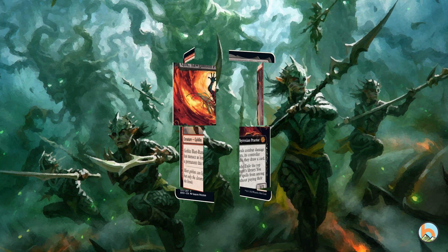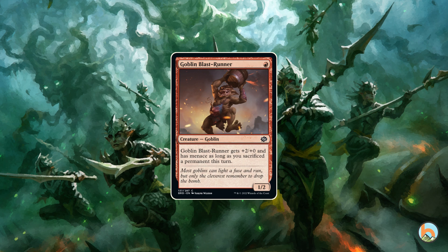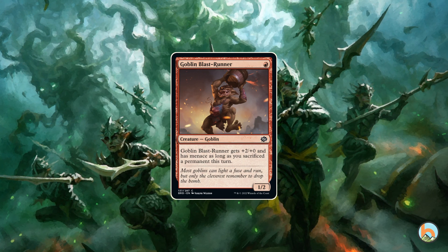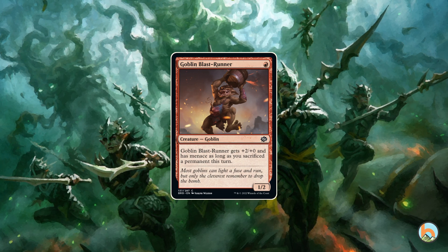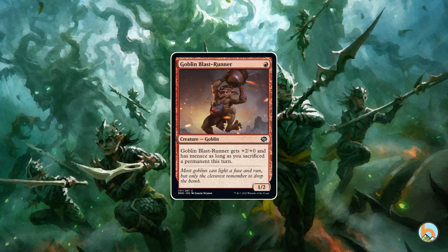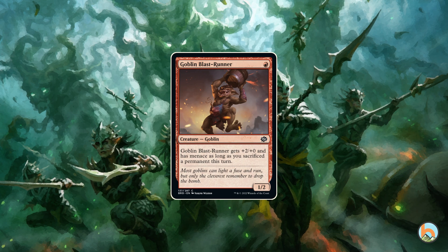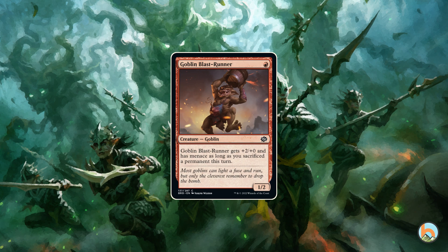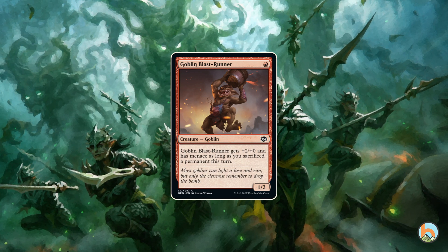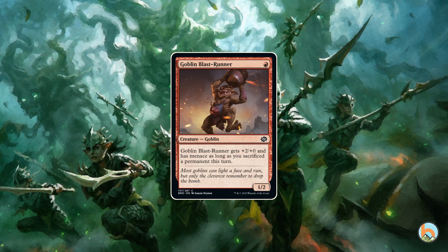Then there is the Goblin Blast-Runner. Not only is it a new friend for our goblin gang, it might be included in the Grenzo pile. At first glance I'd say it isn't good enough for Grenzo, but it's definitely good enough to be played in Yuriko since you're sacrificing a lot of permanents — most often a three-two with menace for one mana. Sadly, it doesn't scale infinitely; the buff is a static ability, not a triggered one. If it were triggered it would definitely be played in Grenzo and other decks, since cracking two fetches and swinging for five sounds kind of busted.